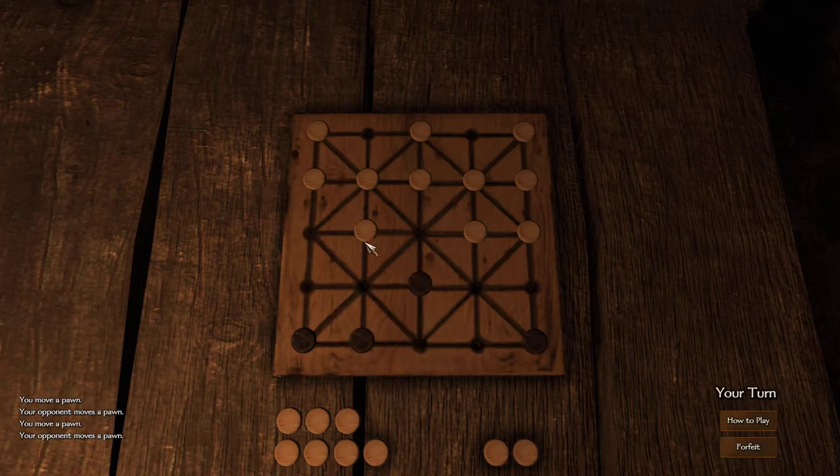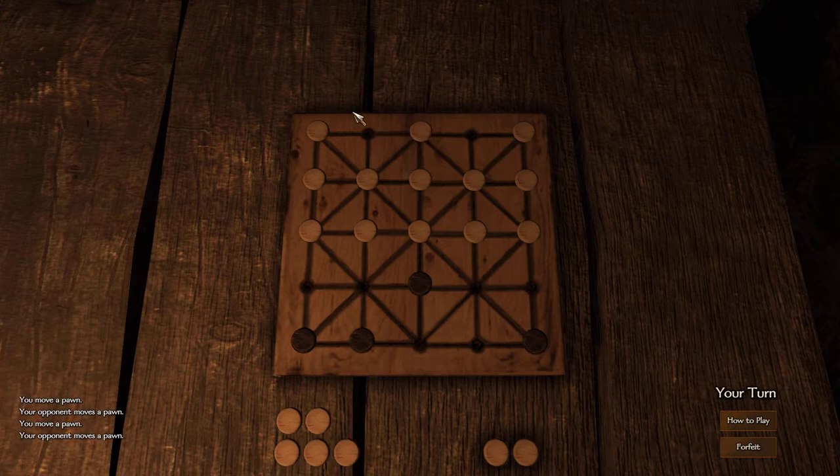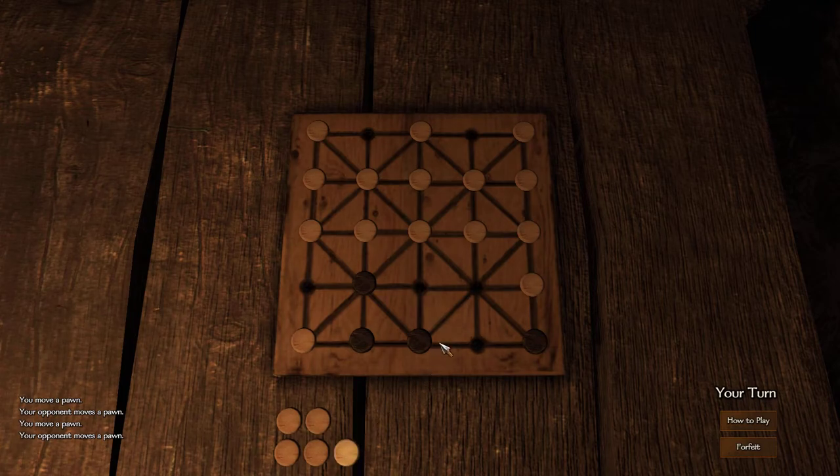There's no line between there and there — you could never threaten that piece. It's only where the lines are on the board, so bear that in mind. If you look, I've achieved the first part of what I'm trying to do — I've got these two empty, that's good. Now I've got five, six, seven pieces here and only six points, so I now need to position these so that he doesn't take any and just keep filling these gaps so he doesn't get a chance to take any of mine.